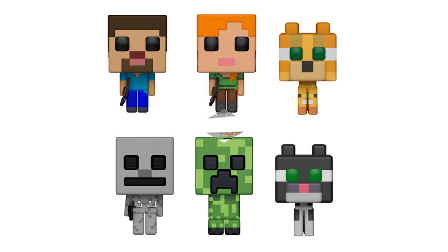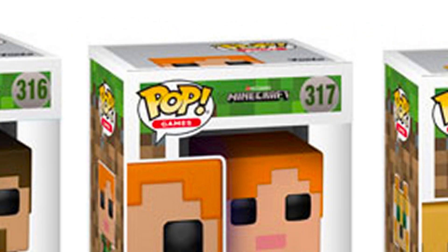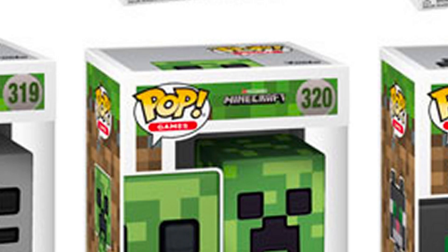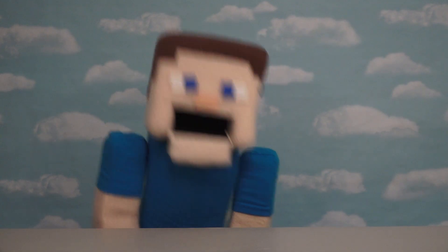If we take a look at the numbering system here, we see that something's off. Steve starts off the numbering at 316, then we have 317, 318, 319, 320. But with the chase figure, we jump up to 332 — we're missing all the numbers in between. Well, I guess that means only one thing: we're getting exclusives.